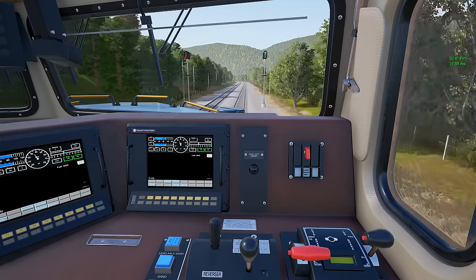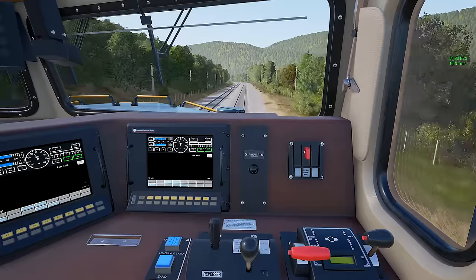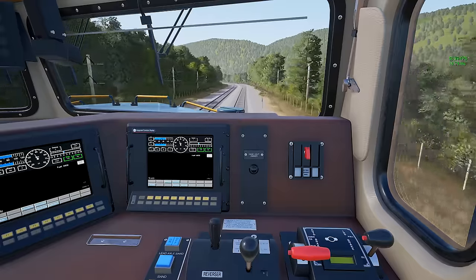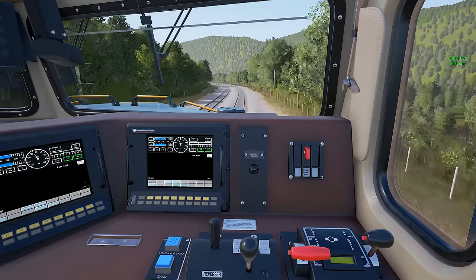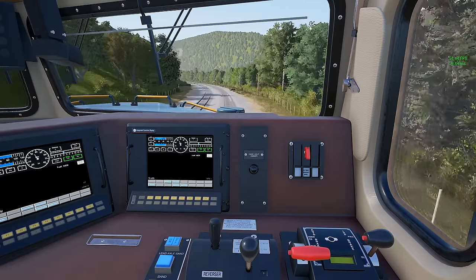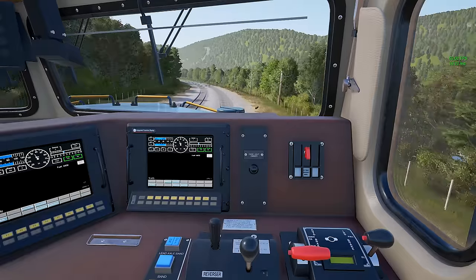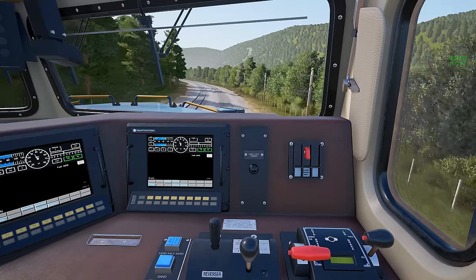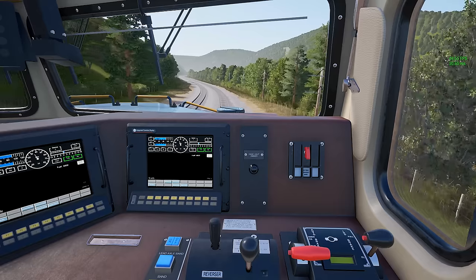I wanted to show you guys that you can, because I'm running everything maxed out right now. This is the highest settings you can possibly have inside the sim. As you guys can see I'm running around 50 - it's about 50 frames average on the main line. Now obviously this is on the main line; there's not as many assets, there's not as many locomotives, and there's not a lot of moving pieces that need to be rendered. But the majority of your time in the sim, unless you're really in the yard work, would be on the main line regardless.